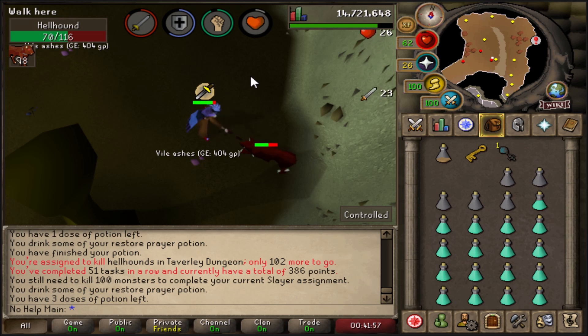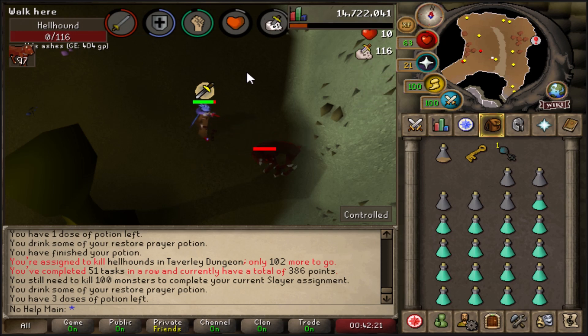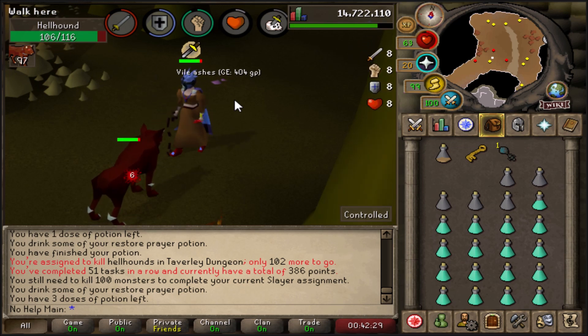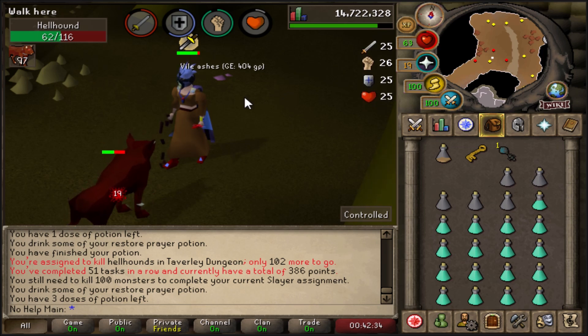Barbarian Assault is actually a fun minigame once you get into it — it's just a lot to learn at once and can be intimidating. But once you have the Fighter Torso, it's essentially a free Bandos Chestplate that only requires 45 Defense. It will help you with everything in the game — slayer, bossing — and once you have it, you won't need to buy a Bandos Chestplate in the future.